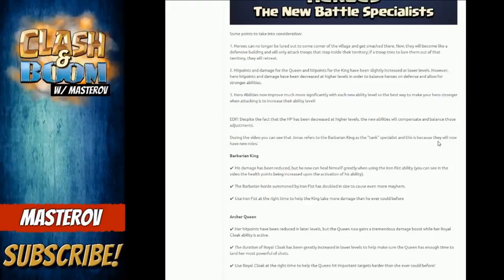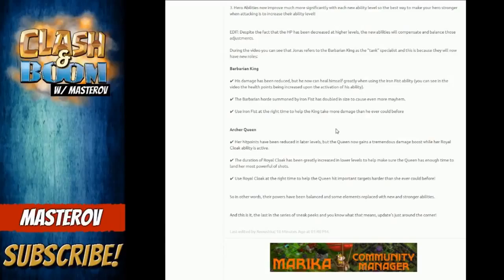Hero hit points and damage have been decreased at higher levels for better balance, making for tighter gameplay — leveling up won't be as dramatically damaging since heroes already start off pretty powerful. Hero abilities now improve much more significantly with each new ability level, so the best way to make your hero stronger is to increase their ability level. The Barbarian King's damage has been reduced, but he can now heal himself greatly when using the Iron Fist ability, and the barbarian horde summoned by Iron Fist has doubled in size.